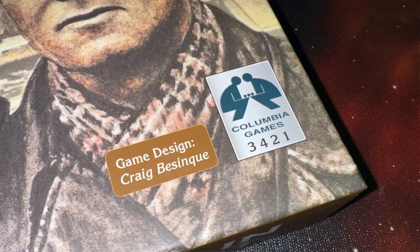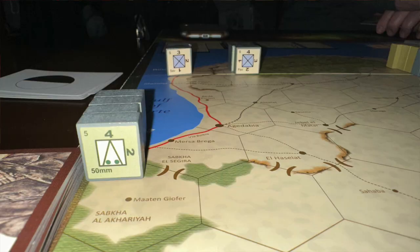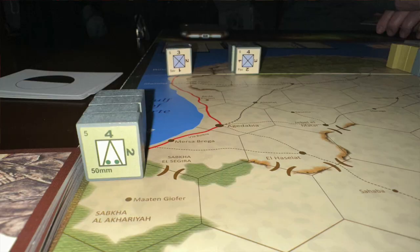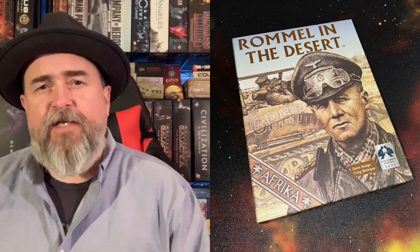In Rommel in the Desert from Columbia Games, two players take on the roles of either the British Army, fighting out of Egypt and trying to defend its positions in Libya, or the Axis player, who is playing both the Italian units and the Germans under Erwin Rommel.